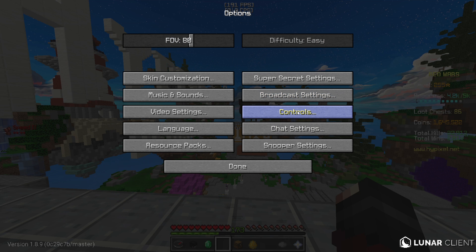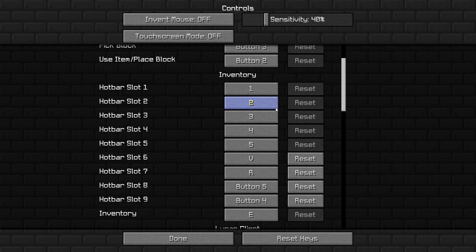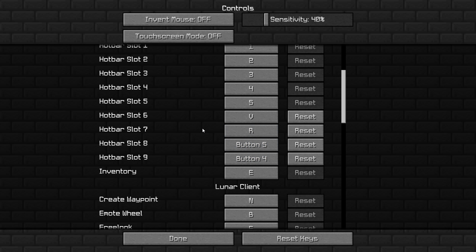For resource packs, I just use my pack. For controls: invert mouse is off, touchscreen mode is off, and my sensitivity is 40. I have a DPI of 1600 — it's pretty fast so it might not be good for you guys. My attack and destroy is button 1 (left click), drop item is Q, pick block is button 3, use item or place block is right click, and my hotbar is 1 through 5, V, R, mouse button 5, and mouse button 4. My inventory is E.